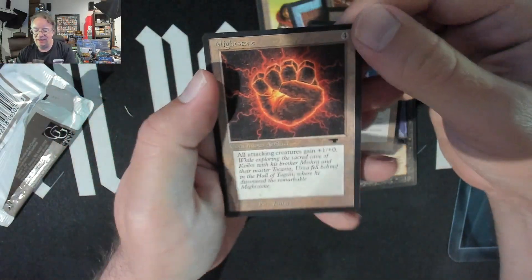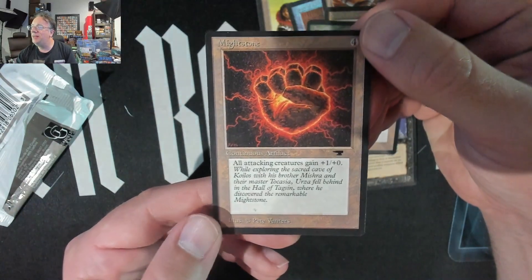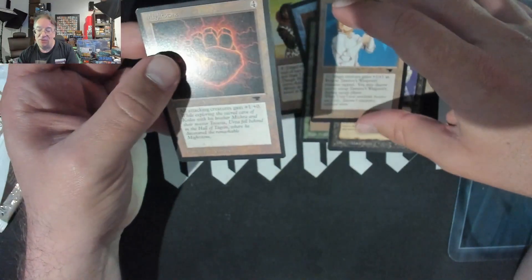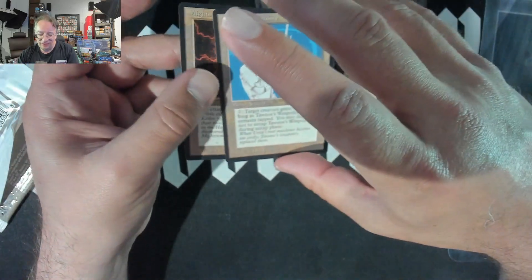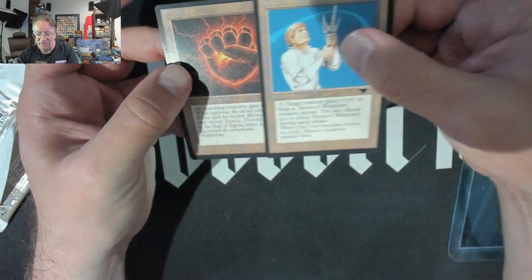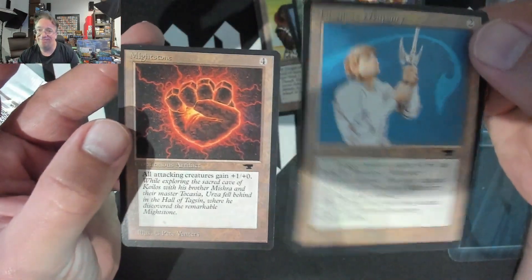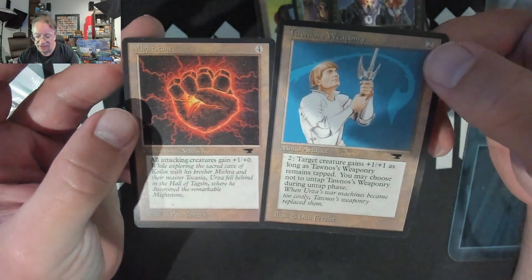Might Stone, let's go! It's the mightiest of all the stones and gives Ornithopters all that power. We got haircut dude and Priest of Yagmoth — not one of the best pulls of the set, but hey, they were cards. Might Stone's actually pretty good though.